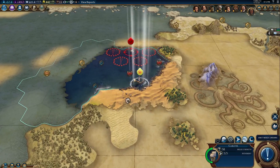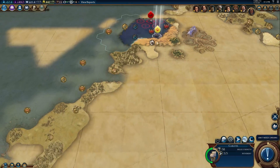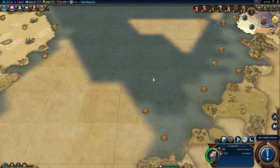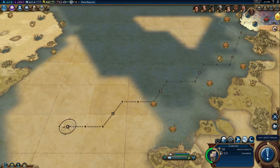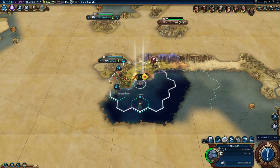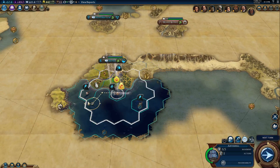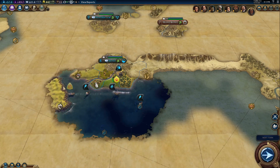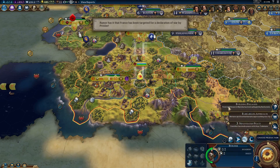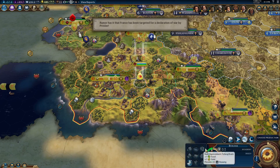We've pretty much got this whole shoreline explored, and there's another ship coming up from down there that's going to help wrap that up. Not a whole lot going on in this ocean. Captain Ship Driver down here — oh, look at this, a nice little island. I should probably colonize that. Builder, chop down that jungle.